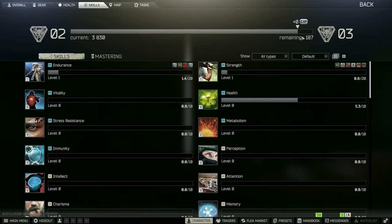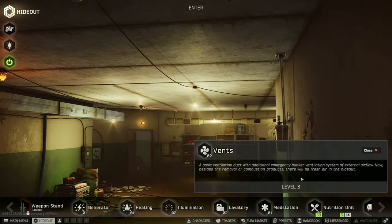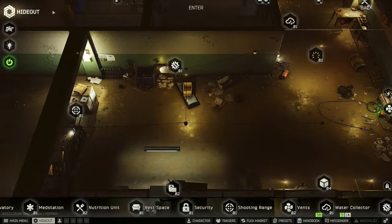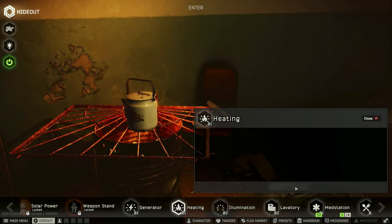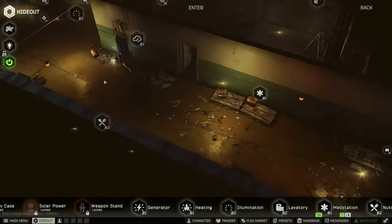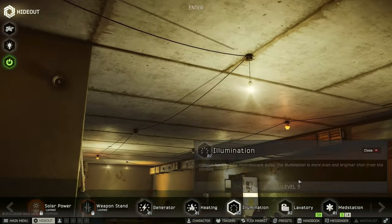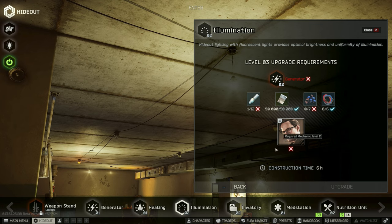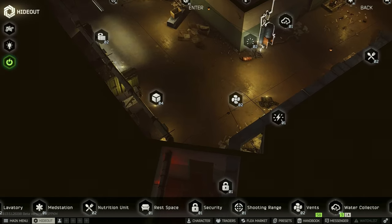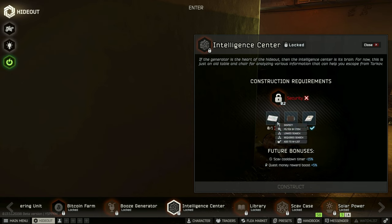We have 187 XP left to get. I want to check one more thing in the hideout — we got Strength Level 2, and Endurance Level 2 is what we need, but Endurance Level 1 I think is available for the heating upgrade. Yes, it is! So now we just need to find the D-fuel and we can get ourselves Heating Level 2. The Weapon Stand is not going to happen anytime soon due to the mechanic issue.